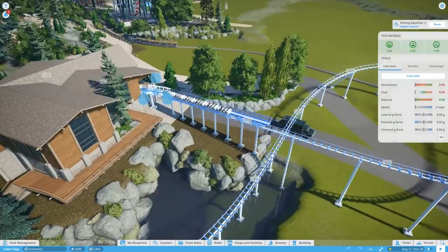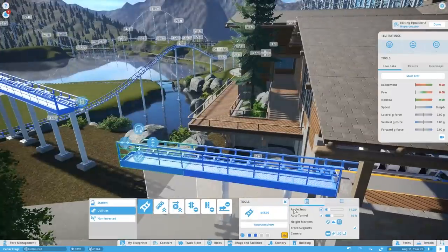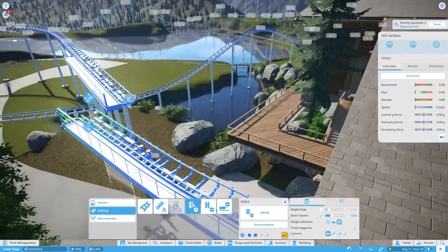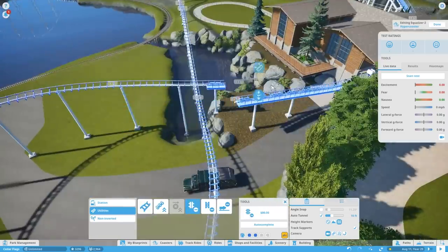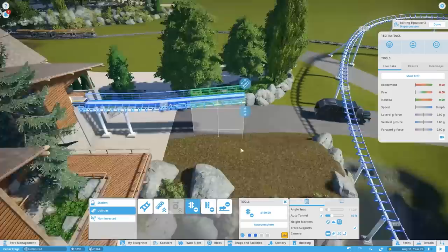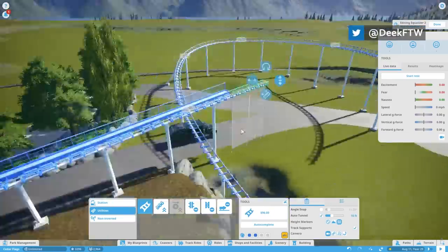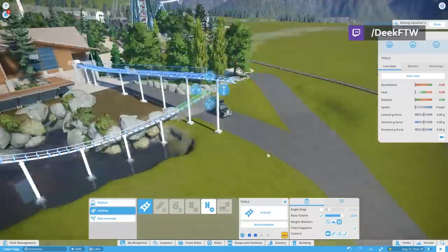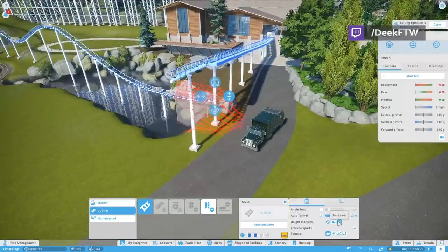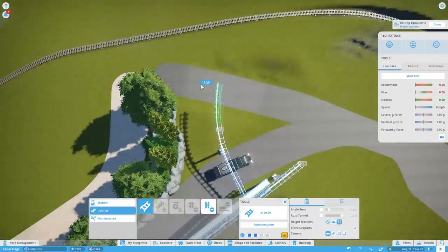Welcome back to another Cedar Flags — what's probably going to be a shorter, or let's say more focused episode. We're really only doing one thing in this episode, and that is the transfer track and its station. This is something I've been talking about for a while; I've never done this in a game before, so this was all a learning experience for me.